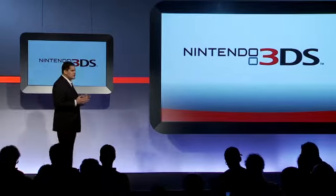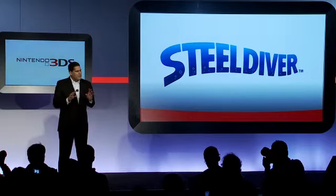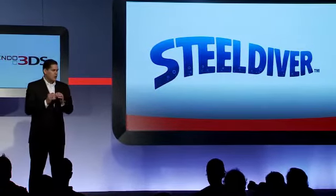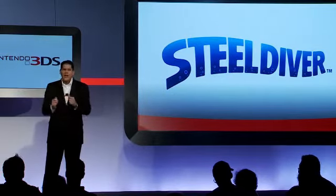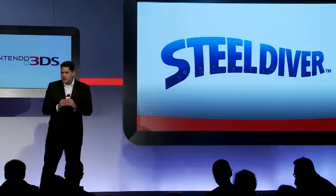Let's move on to one more Nintendo-published title. Some of you may remember a tech demo shown when the Nintendo DS was first coming on the scene — you used the touch screen to maneuver a submarine through reefs and shoals and to fire torpedoes. It's finally prepared to surface as a Nintendo 3DS title called Steel Diver, and it looks even better in 3D. We've got an entirely new gameplay level for you today: you'll be looking through a periscope at a sea of enemy ships. Using the system's built-in gyroscope, you'll rotate your body to turn the periscope and target. It's a lot of fun.